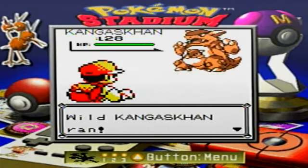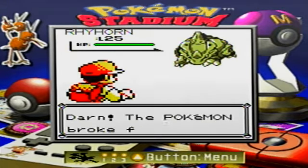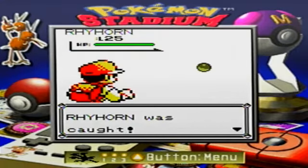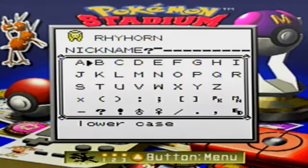Ooh, a Kangaskhan — Kangaskhan is a tough one because he'll run right away. Ooh, a Rhyhorn! I do like Rhyhorn. I got a Rhyhorn — I'm gonna give him a name. I'll call him Trihorn. I don't know why, I just want to.